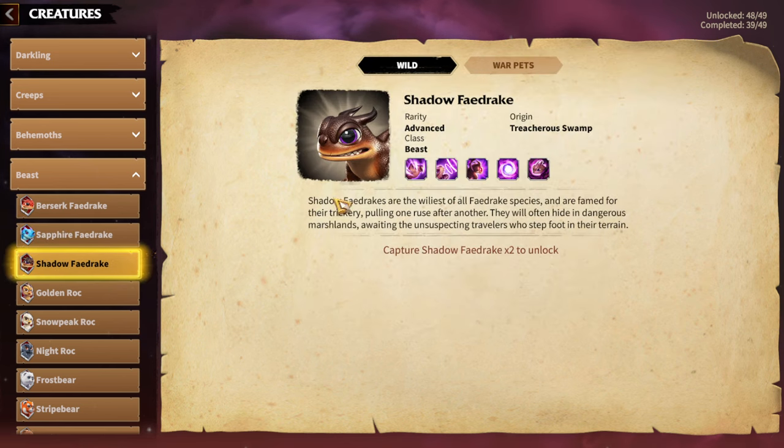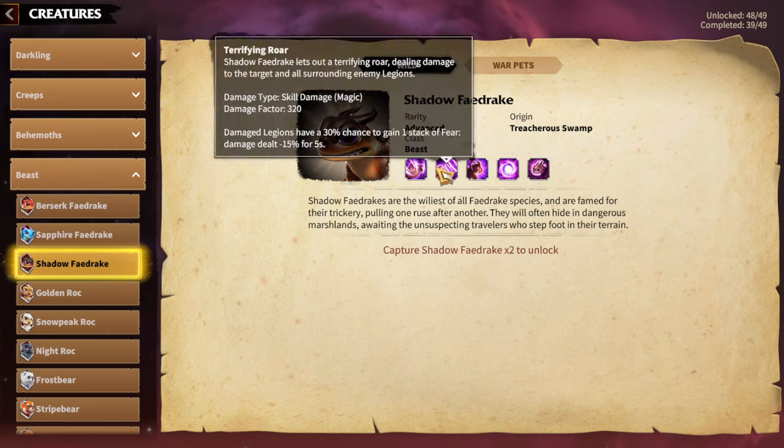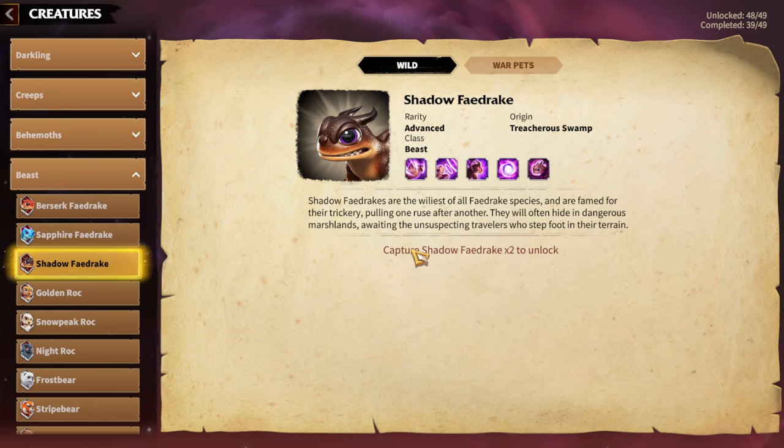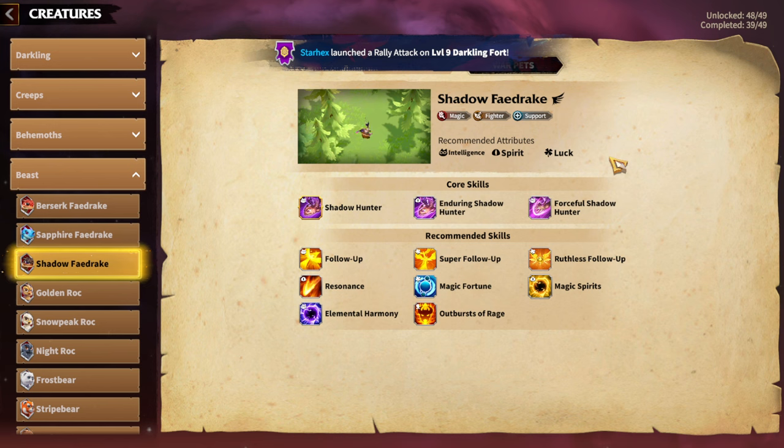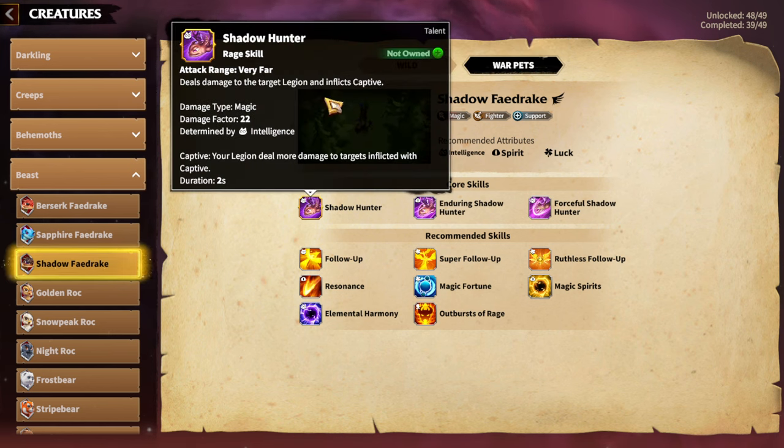Next we have Shadow Fade Rake, one of the newest Warpeds in the game. I think Shadow Fade Rake is the main Warped for Bertrand hero pairs. In general, whenever a new hero and a new Warped release at the same time, that Warped is essentially exclusive to that hero. So if you're playing Bertrand and Thea, Bertrand and Atheas, or Bertrand and Dohar, you'll want Shadow Fade Rake. It's great not only for dealing magic damage, but also because Captive makes your legion deal more damage to targets inflicted with Captive — that's the synergy with Bertrand and Dohar.